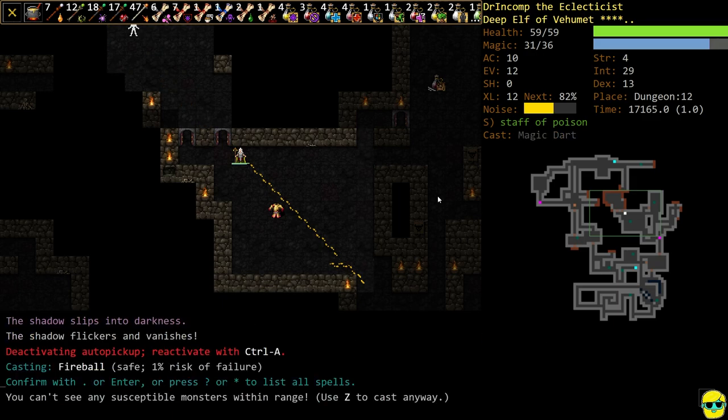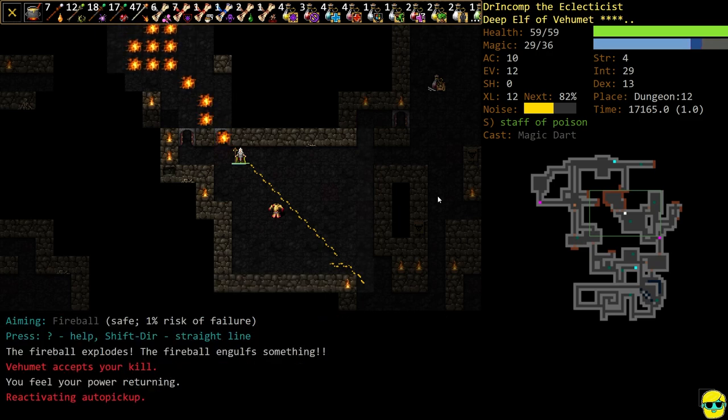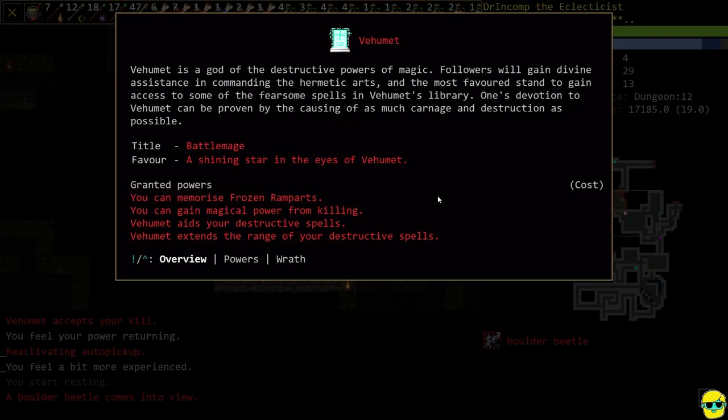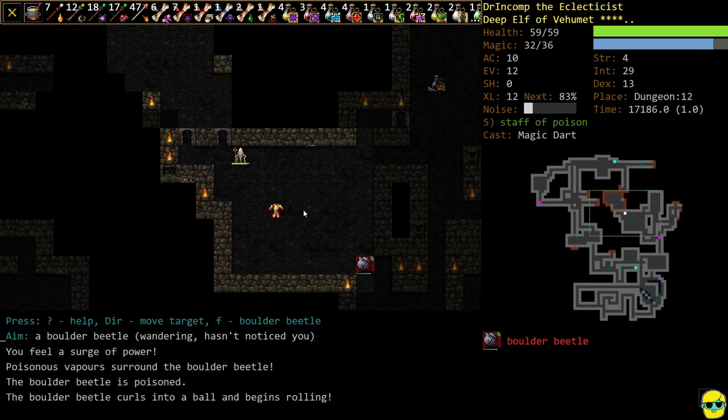More experience. Let's see what Vehumet is giving us — extended range on our spells and they're doing more damage, plus magic power from killing. Just all the good stuff. Boulder Beetle was nearby — he must be north of us. Let's go ahead and poison the guy, and he's rolling now, which is less than ideal.